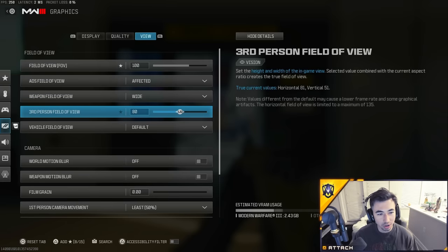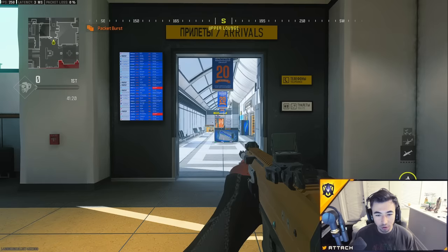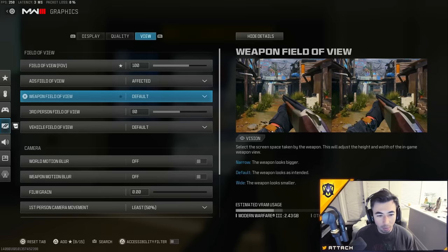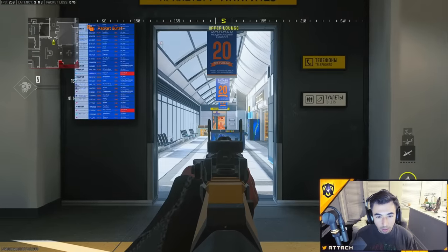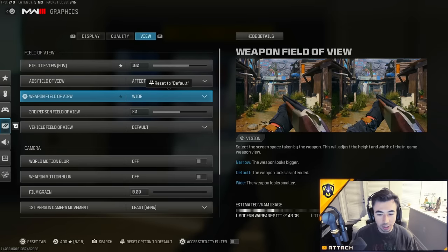Make sure you have a comfortable field of view — I think 100 is very good. Put your weapon view on 'Wide' because on default your weapon is a lot bigger on screen, but on Wide your weapon doesn't take up as much of the screen, which is very helpful in long-range gunfights and helps you focus on the enemy more.